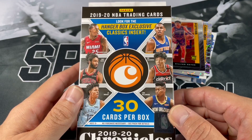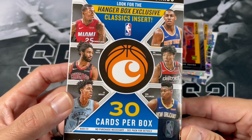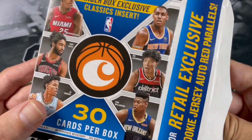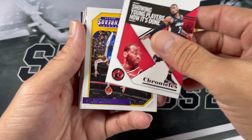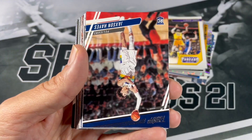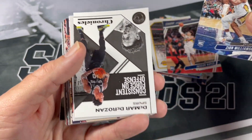Next up we've got 1920 Chronicles. Look for hanger box exclusive Classic inserts. Comes with 30 cards per box. Maybe we'll pull a nice classic. Looking for Zion and all those guys on the front. We've got my guy Kellen Johnson in the back. John Wall, LeBron James, Klay Thompson, Jackson Hayes, Derrick Rose. There's Zion!